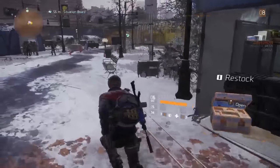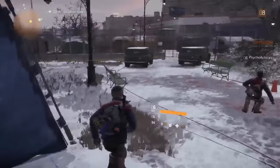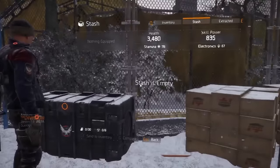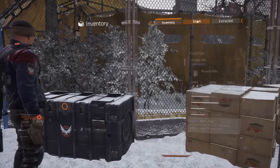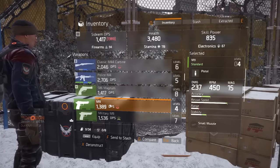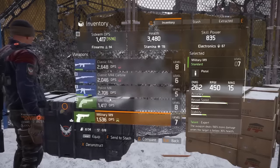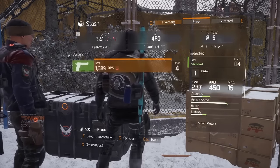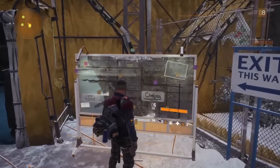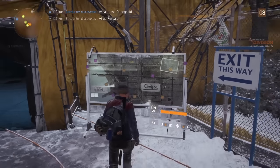You don't really get to choose a server in this game — it uses instances and pairs you wherever it deems suitable based on your level. Over here is my stash. It says stash is empty, which is a little weird. Let's see what we can do — can I add something to the stash?